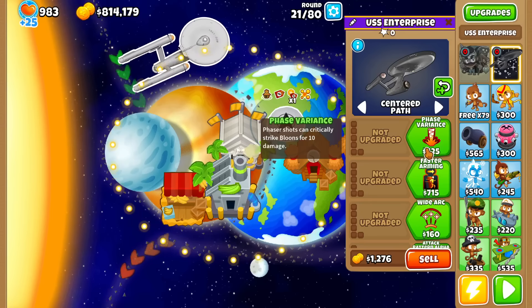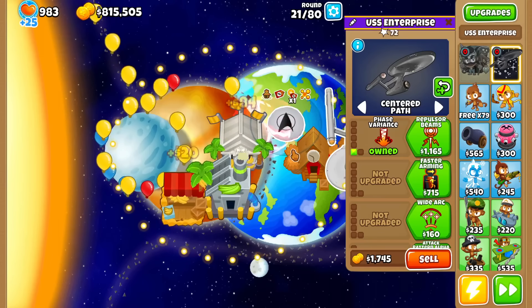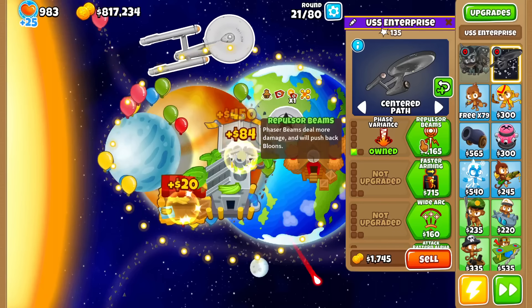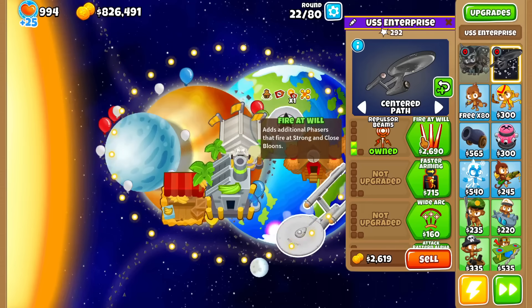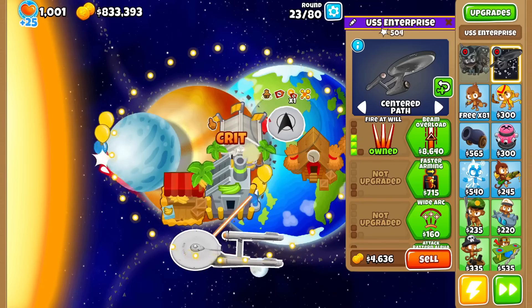Let's focus on the top path here. This one critically strikes bloons for 10 damage occasionally — the very occasional shooting laser attack. It affects one balloon at a time, looks like it does one damage too. Pretty weak. The Phaser Beam now deals more damage at Tier 2 — it now knocks back bloons. Fire at Will sounds like it now shoots two different lasers — strong and close. I guess the initial one was only a close-range turn.